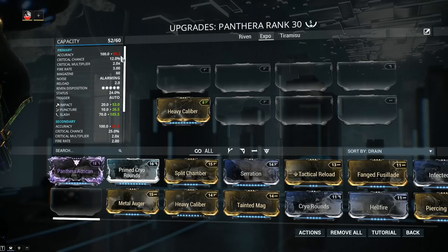If I was to put on Heavy Caliber — a fairly popular mod currently — it will reduce the accuracy of the primary fire to 25.2. Initially I thought that's not so bad, but unfortunately as soon as you slap on any kind of multishot, the additional projectiles go completely haywire outside of the crosshairs. So for the primary fire, Heavy Caliber doesn't really work. But for the secondary fire, it works beautifully, because the secondary fire acts like a beam weapon.